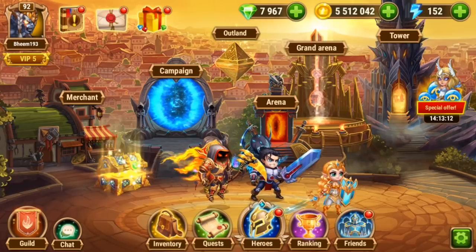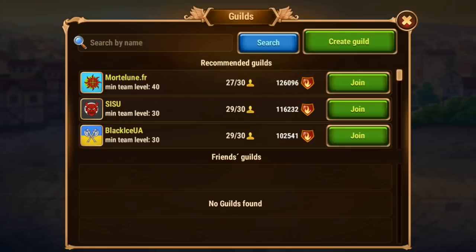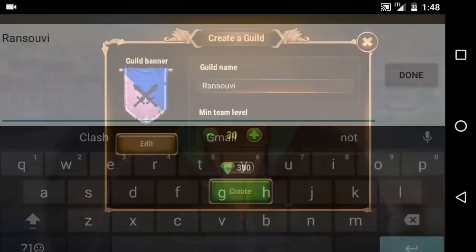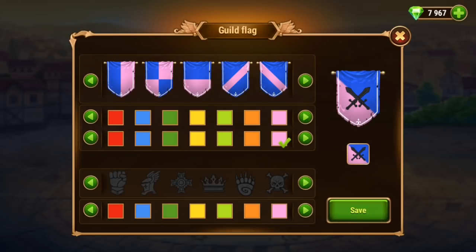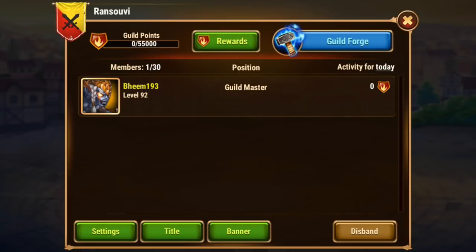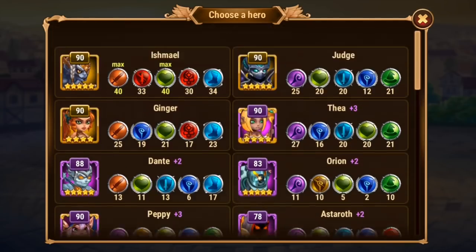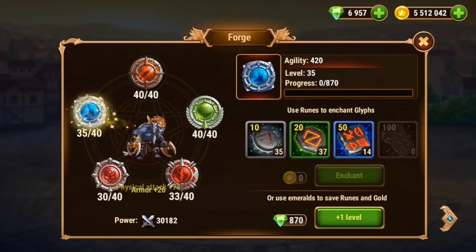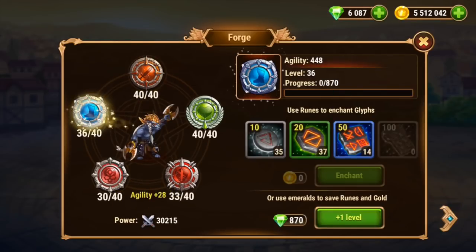Talking about guilds, guilds help you play with your friends and challenge them. Guild is unlocked at level 30, and you can create your own guild or join another one. Guild is one of the best features of this game. If you want to join my guild, everybody is welcome — the guild details will be given in the video description.